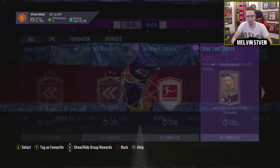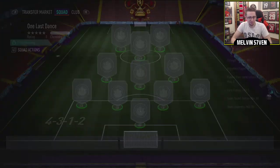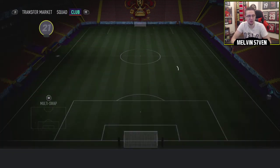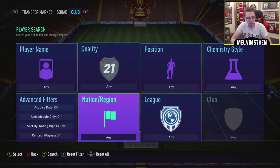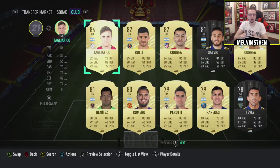It looks like that's all that's there, so I'm going to take a look and see what this One Last Dance SBC is. Team overall rating minimum 65, so it's minimum silver - that's fine. Rare players: nine max. Player from same nation/region, so you can just do the same league really. You need a Portuguese and an Argentinian - that should be quite easy.